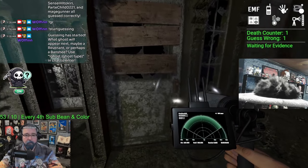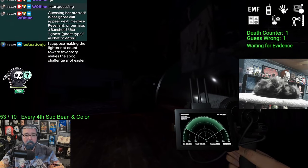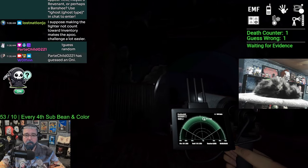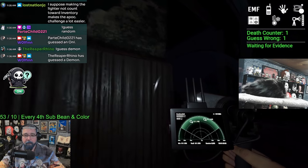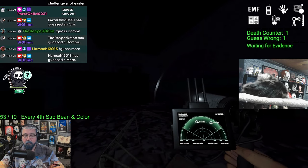Basically what you do is you come in — lights don't work — so you come in, go this side, this side's better. Because you get that break line of sight, then you get this break line of sight. Oh, ghost is here somewhere.